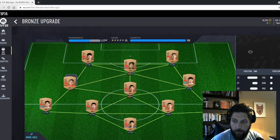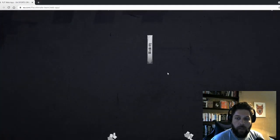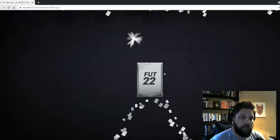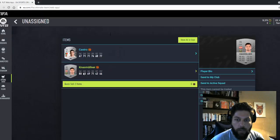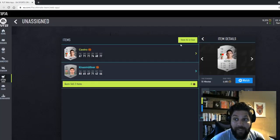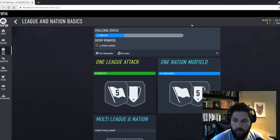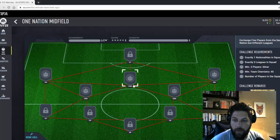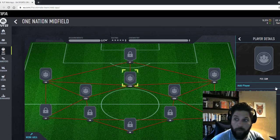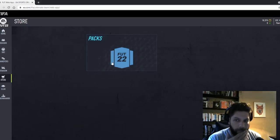Just like that, my first bronze-to-silver upgrade of the year, using the Chinese league players I've been packing. These silver players are valuable for SBCs — like a one-nation midfield SBC. A Portuguese midfielder from these packs is easy to use. Do one or two of these upgrades. This is what I suggest: do the bronze pack method — I know it's tedious, but it's worth it and it keeps you busy.